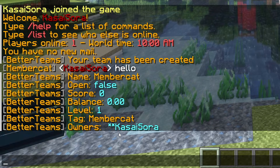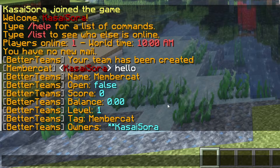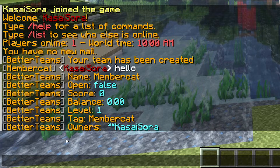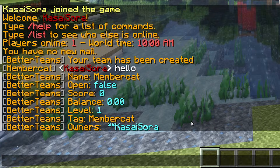And then down here, you of course see the owners, which is currently only me. But a team can have multiple owners and also a lot of members. This team doesn't have any regular members yet, but if we would have any, then they would show up down here.